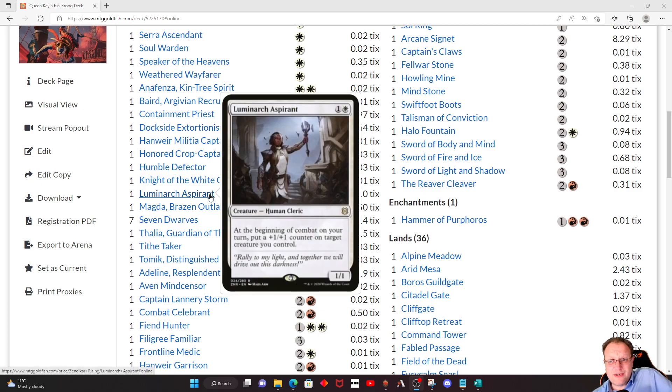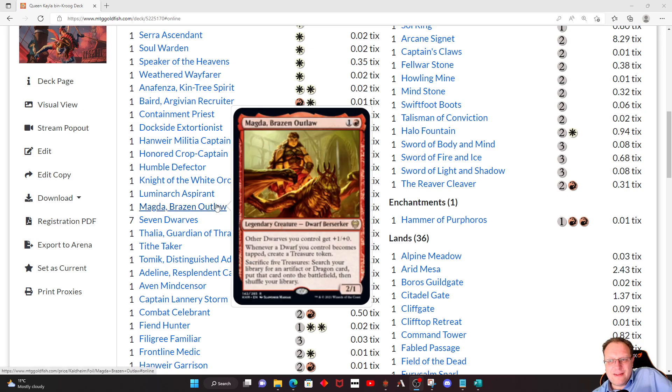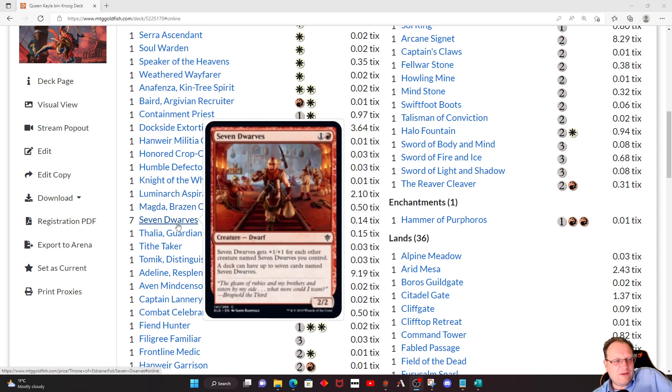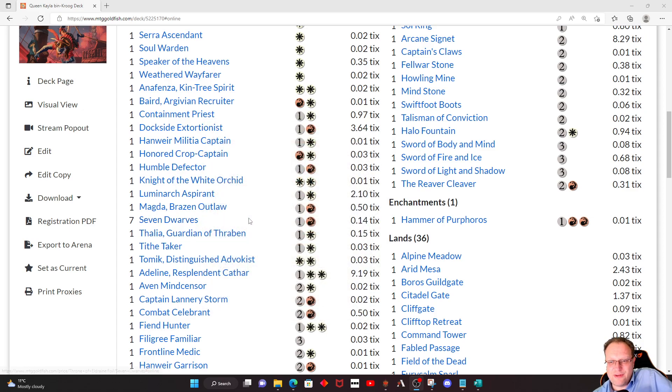Luminarch Aspirant — let's make our creatures bigger with +1/+1 counters. Magda, the Brazen Outlaw is here — other Dwarves you control get +1/+0, and whenever a Dwarf creature you control becomes tapped, create a treasure token. We can get artifacts with this, which is part of the reason it's here. We haven't got that many artifacts but they could be useful. I figured since we're in November and it's getting near Panto season here in the UK, I'd better have the Seven Dwarfs — I suppose you'd call Thalia Snow White if you want to go with something.